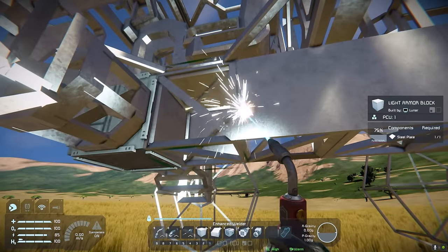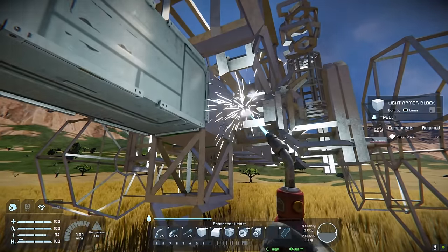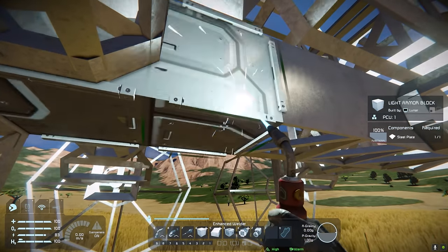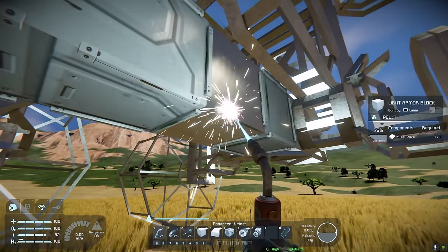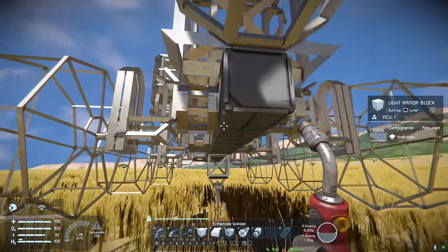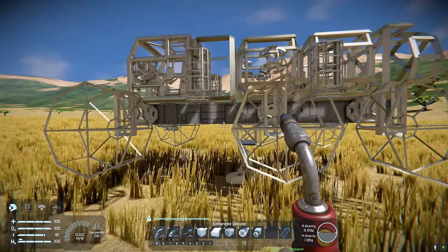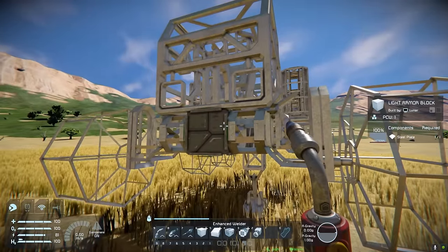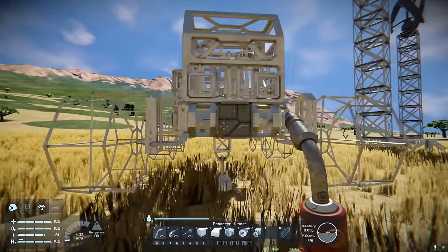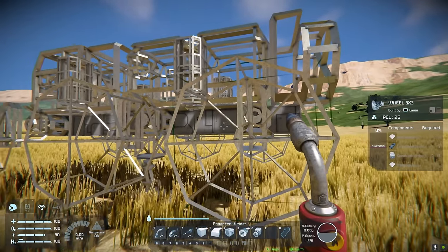While the rover is off the ground, weld up the chassis. If you're worried about it breaking, a good idea could be to make this heavy armor — heavy armor is a lot tougher. You could even use blast doors, which are almost invincible. We are going to put heavy armor slash blast door bumpers on either end though, especially the front, because that's often the bit you're going to smack into the ground.